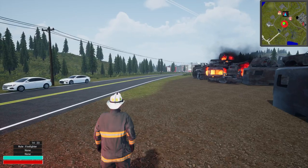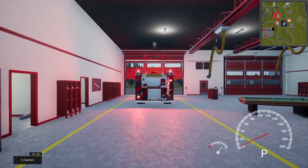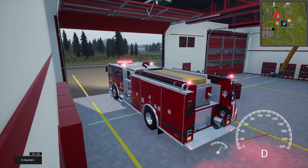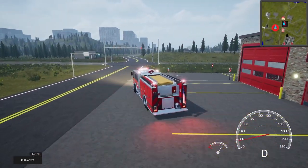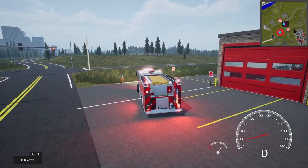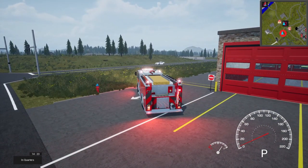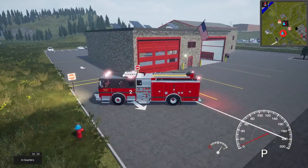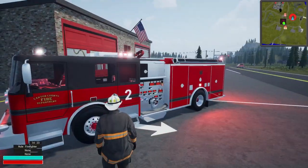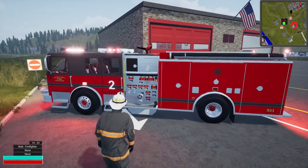Engine one has an easy job — we're going to boost off this hydrant, which should be a pretty good one, and boost down to the tanker. This is engine two, but it is engine style one. We're going to boost off the hydrant and run a supply line down to the tanker.